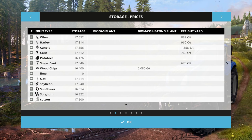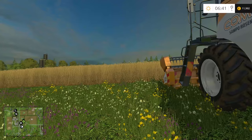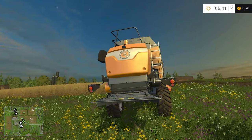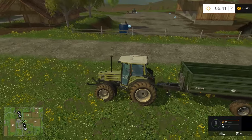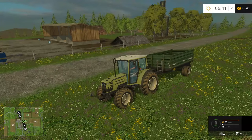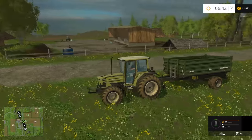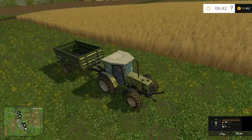On easy mode, the economy is also easier. One trailer load from this small trailer is worth about $6,000 on easy. In hard mode that same trailer load is only worth about $2,000 — about two-thirds less money. So not only do you start with less on hard, but you have less to work with when you actually get a harvest. Hard mode is quite a challenge.